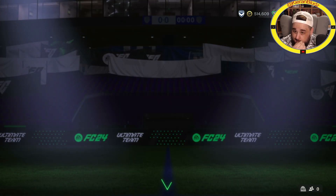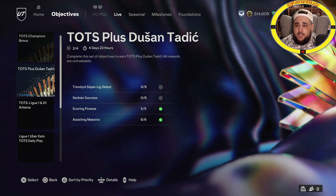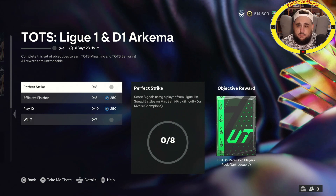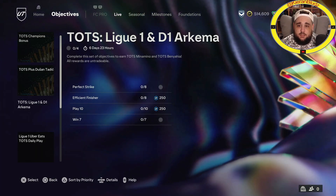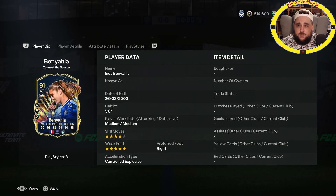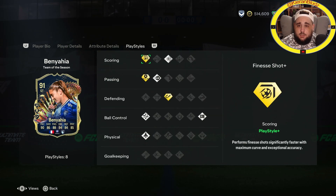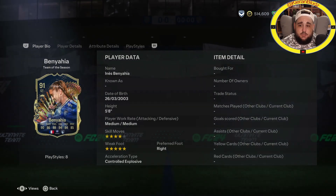Right, objectives: FC Pro stuff is here, hot bonus play, Do Santadic TOTS league and D1 Akima. You get a Ben Yedder and a Minamino - two nice players. She is four-star five-star, striker, center mid, CAM and center forward. Good pace, nice shooting, good passing, very nice dribbling, good stamina. She's got finesse shot plus, power shot, ping pass, incisive pass, intercept plus, technical, press proven and quick step. Not bad.